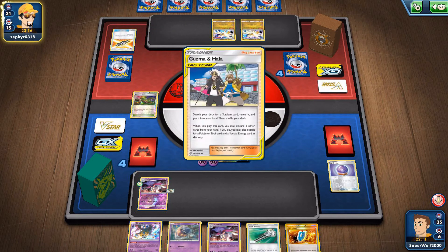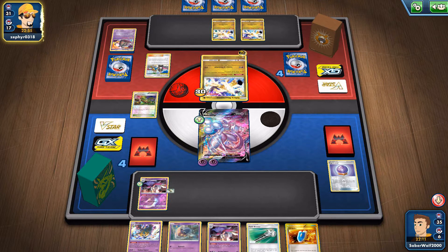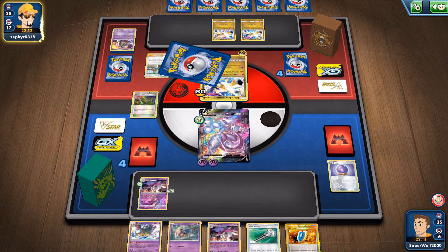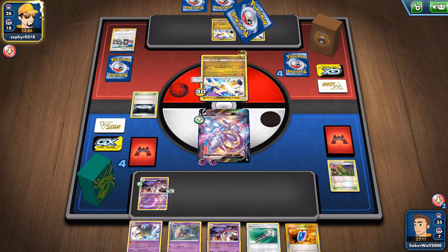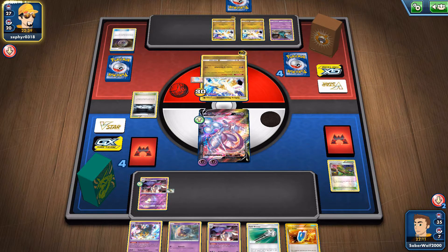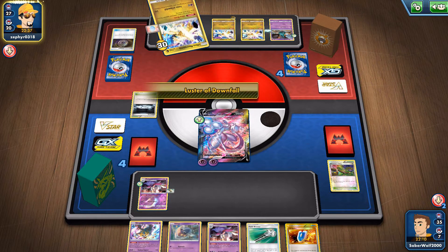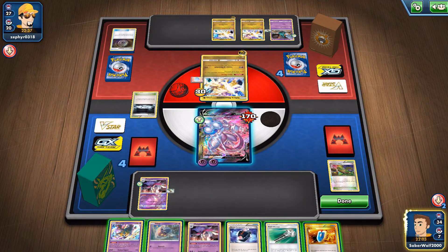He's gonna use Guzma and Hala to get rid of my stadium and get the stuff he needs for his strategy. But with the Garbodor out I'm kind of in a good position. He's definitely gonna get a double dragon energy, probably a Float Stone or Lucky Egg, and then the Silent Lab. I've got the VS Seeker too now so I can use a supporter next turn. Here comes the Silent Lab, here comes the Lucky Egg. I can play around the Lucky Egg easily - I don't even have to use Field Blower. I'll just use my Slash Explosion attack and he's not gonna get the gain. He also got another Float Stone, and now he's handless - doesn't have anything. I guess if I corner him I'm just gonna win.